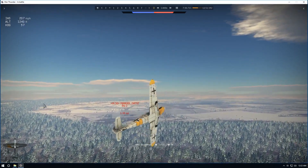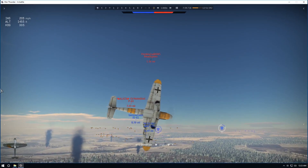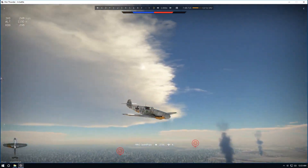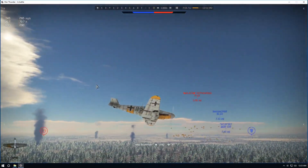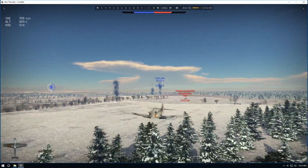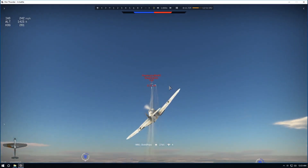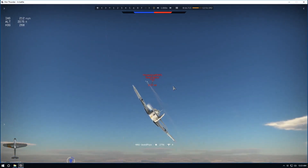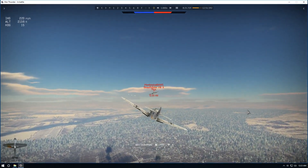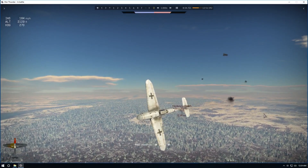We're going to climb and get some altitude. We see that PE over there, which is a bomber, and we look around — there's a P-61 and there's a bullfighter. We watch the bullfighter; he flew right in front of us, like a Christmas present. We engage him. This is a bad idea but we're going to do it anyway — it's late in the game. We get a kill but he peppered us with his rear gun. It hurt us bad; it hurt my engine really bad.